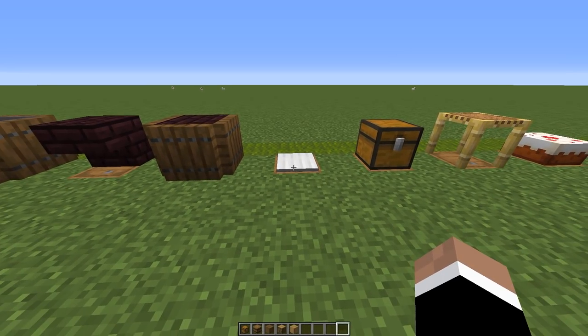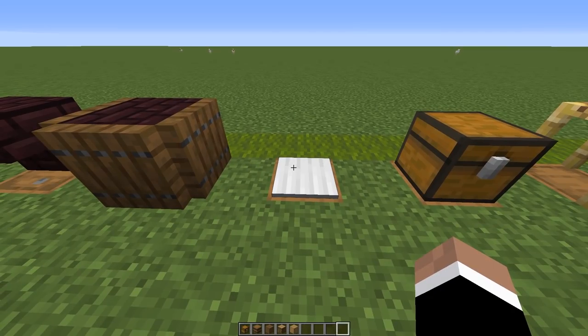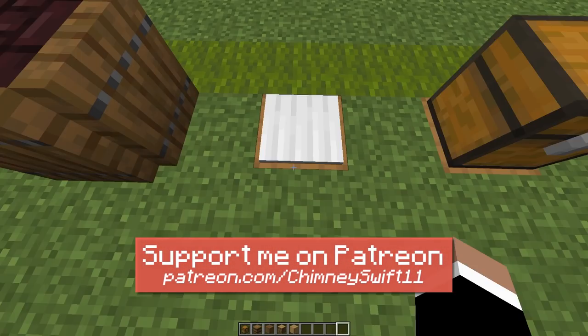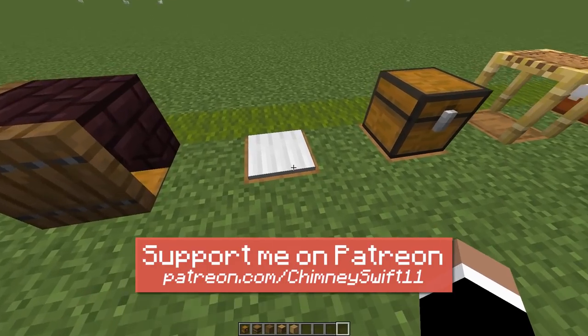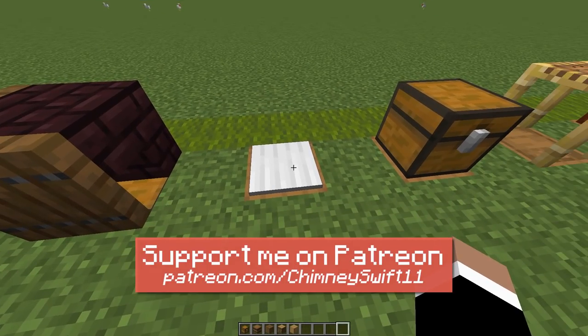This is where we start to get a little sneakier. Here we have a pressure plate — you could use it for decoration or try to get some function out of it. But essentially, underneath this pressure plate it looks like a generic piece of wood; in reality there's actually a barrel underneath. Pressure plates are kind of interesting, and this is a fun way to hide some storage underneath a little item that's very sneaky.